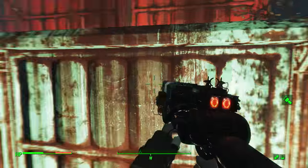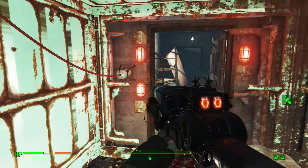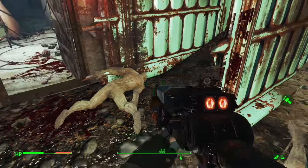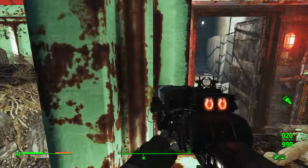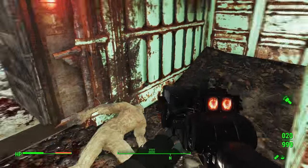Once all three generators are on, you can come back to this door and throw it open. You'll see there's light one, two, and three, and each of those will turn on as you turn on the generators. The generators are also numbered, so if you see that number two is off, you may need to run back to number two and flip the switch.